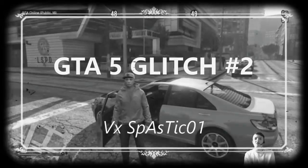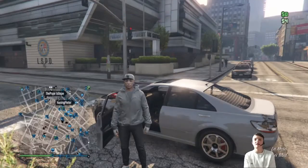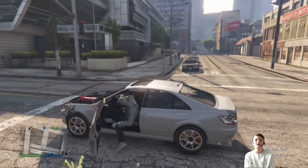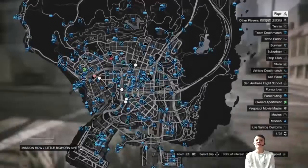This is GTA 5 glitch number two. I've done this recently, like on the first glitch on GTA that I did. This is the second glitch I'm going to show you. It's next to the police station.